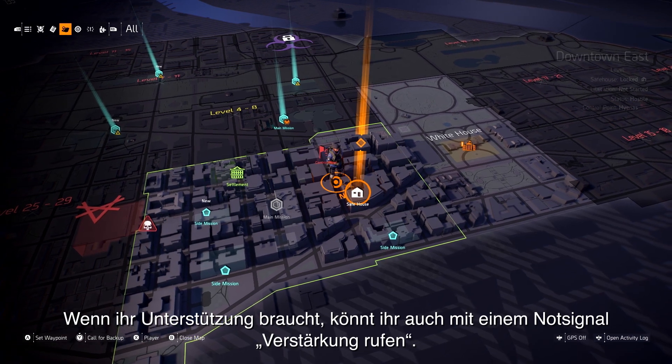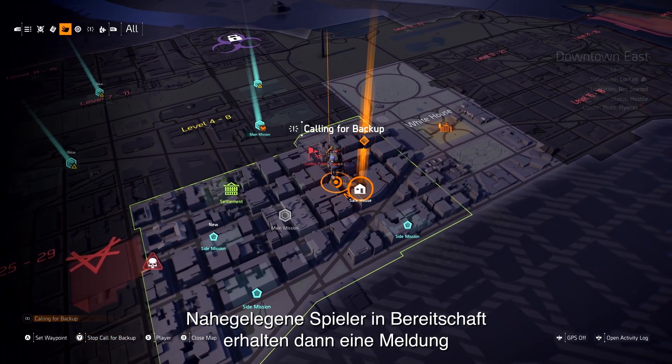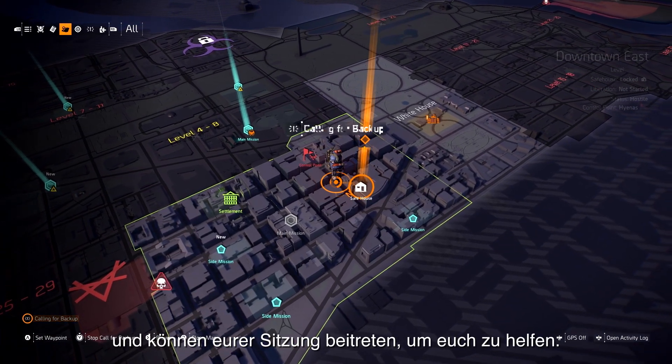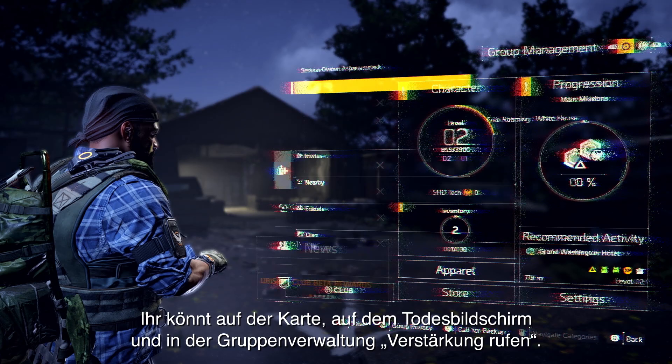If you're in need of a helping hand, you can also send out a distress signal by using Call for Backup. Nearby players that have their On Call status turned on will receive a notification and be able to join your session to help you out. You can send this Call for Backup from the map, from the Death screen, and from the Group Management menu.